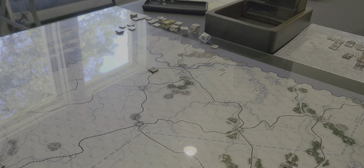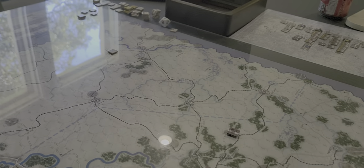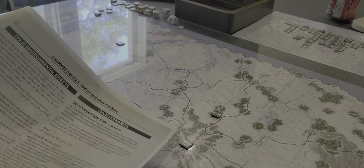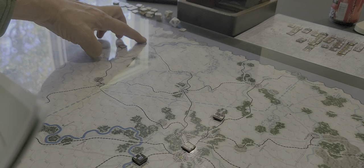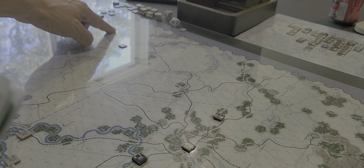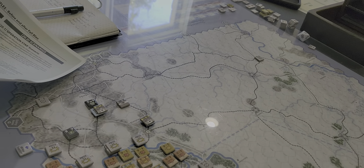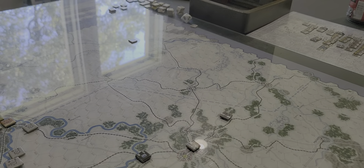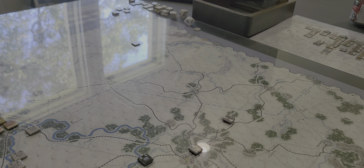The auto-victory conditions are pretty straightforward. We need to capture Kharkov, which is worth 20 VPs, and also this city here — I can't quite pronounce it, something like Neverpov — then Zaporizhzhia here, Stalino down south, or Poltava up north. Stalino is all the way down here in very tough terrain. It's conceivable but quite a distance to crack.